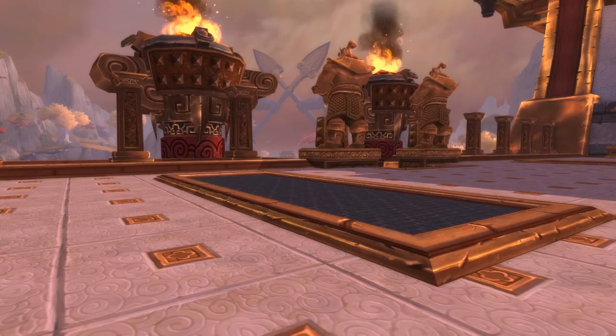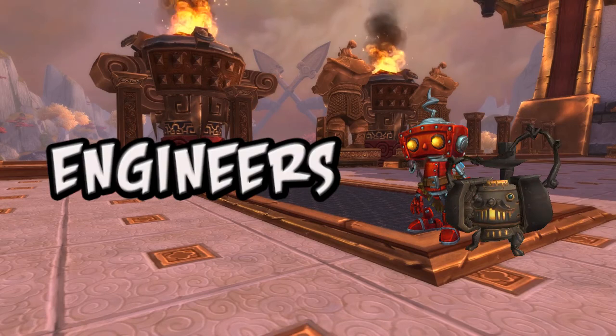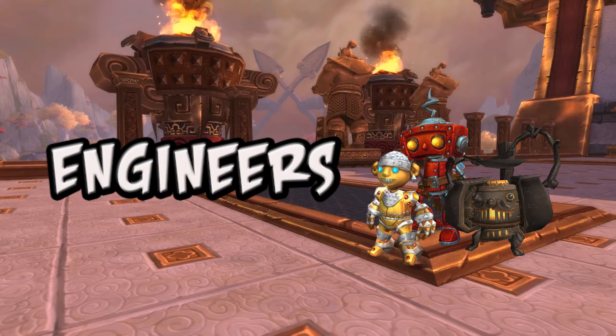As you know, Engineers can make both the Rascalbot and Pierre. Make sure to get your daily gift from Blingtron — you might get a Lil' Bling pet.